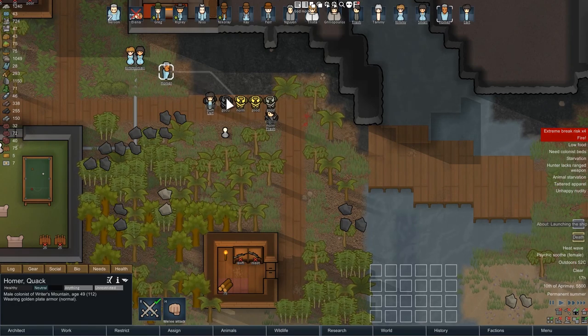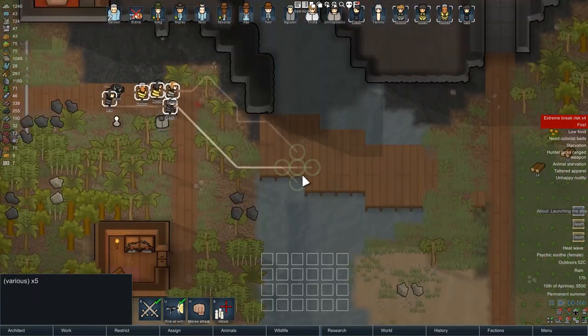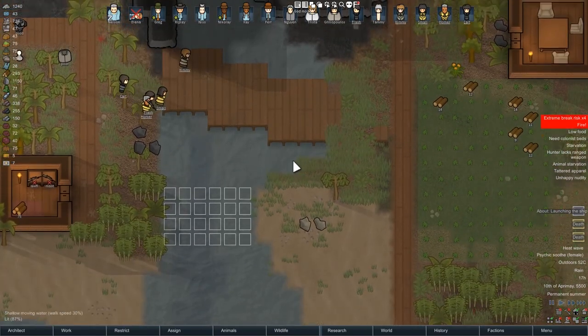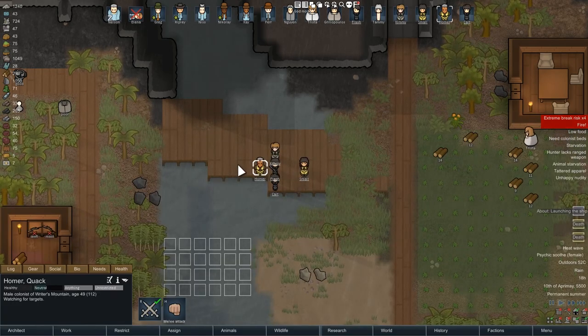We added plate armor — basically medieval-ish body-covering armor. It's quite expensive to make but not particularly high-tech, and it slows people down when they wear it. It's kind of an early-game heavy armor that you can use before you have access to actual marine armor of the high-tech variety.